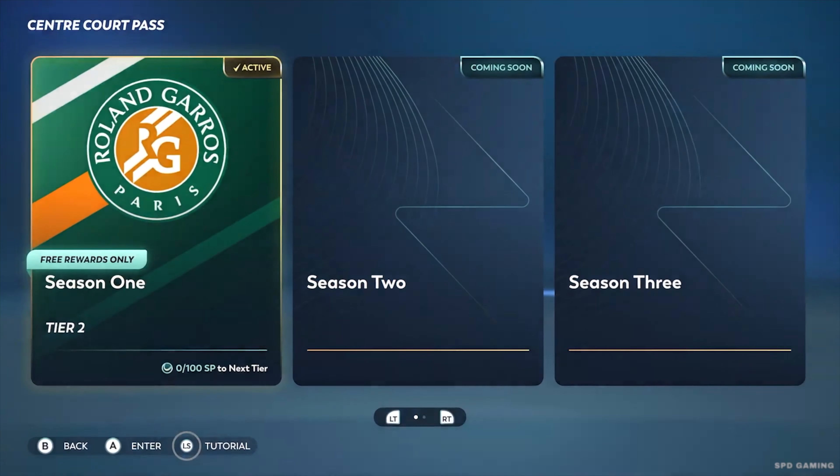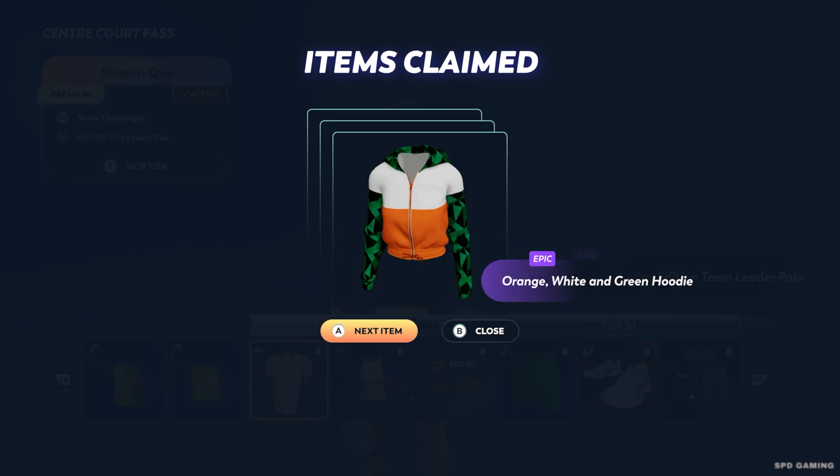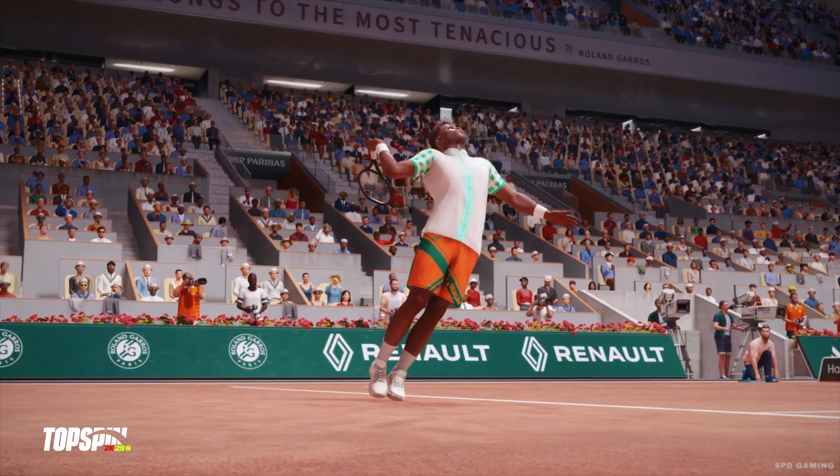Want to upgrade to the premium center court pass for a season you have already started? This can be done at any time. In doing so, you'll have unlocked all the premium rewards up to your current tier for that center court pass.